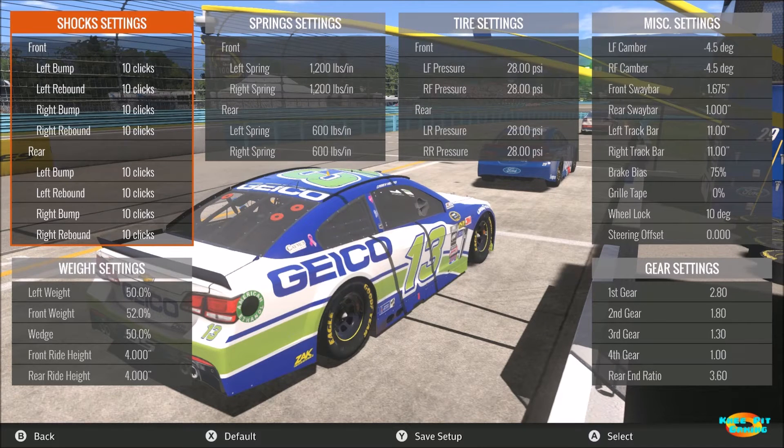Welcome everyone to another NASCAR Heat Evolution setup video. This video is about Watkins Glen, so for the first time in any of these setup videos we're going to be turning left and right. Before we get into the setup, we're going to take a look at some lap times first for the AI at max difficulty, which is 105 percent. They will qualify on the pole at about 67.8 seconds, or one minute 7.8 seconds.